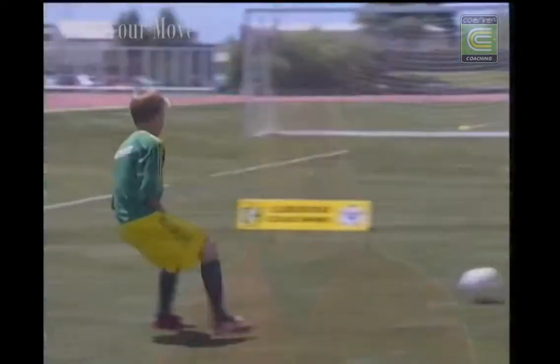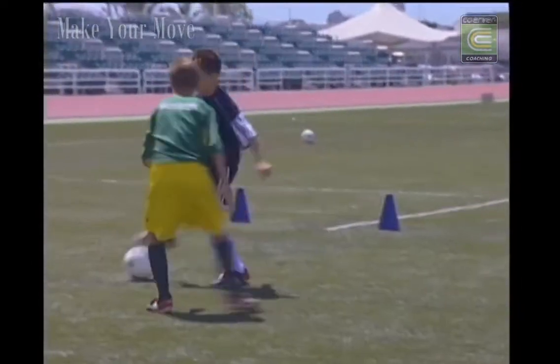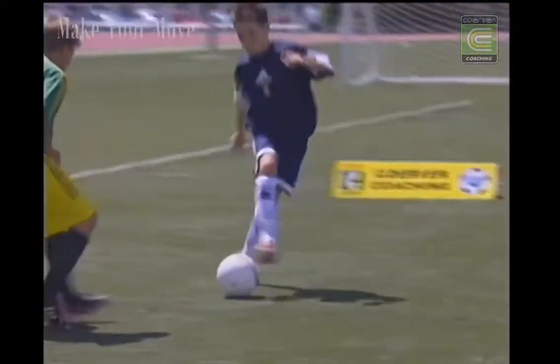In many of these drills and games, coaches can help the players understand where and when to make these moves. And while we don't have all the answers, we're going to suggest where these moves work best — which part of the field, when to use them. This we call our how, where, when approach. The how is a skill. The where is which part of the field. And the when is the position of the opponent — is the opponent in front, to the side, or behind.